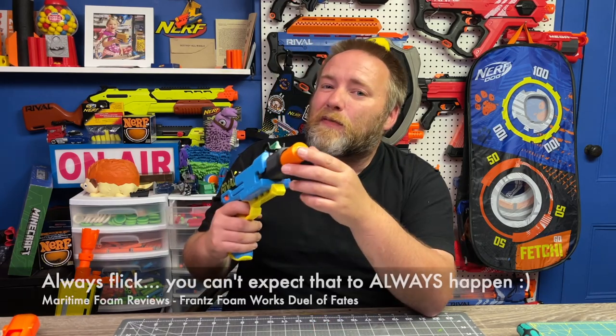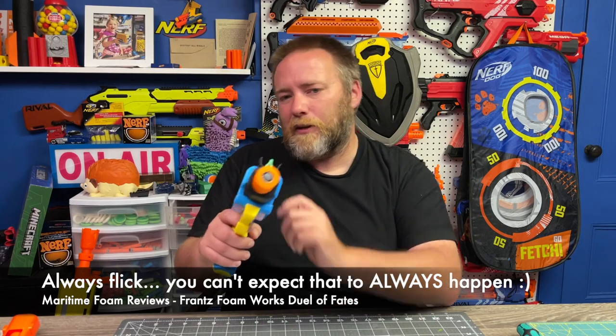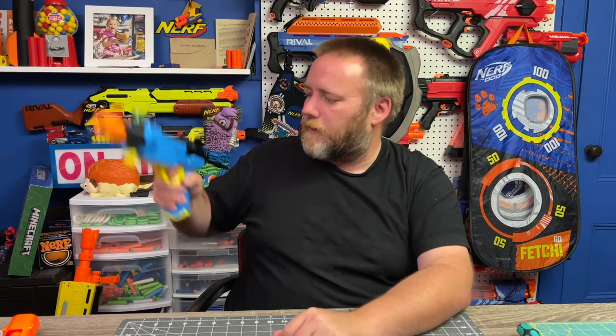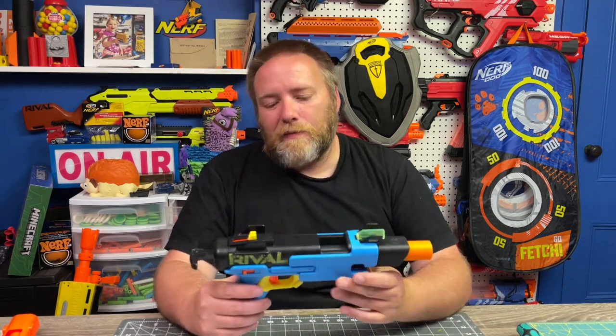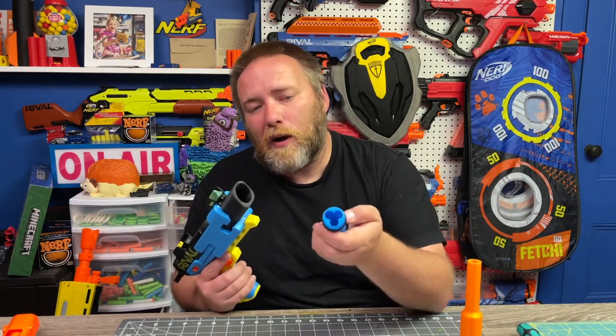You give it a flick down and it seats the next dart in the brass, so when you prime and fire it will fire the next one. I found with this that after the first shot it worked better to prime and then flick down — if I flicked down first, priming would actually vacuum the dart back out of the brass. The first couple basically seat themselves without a flick. We prime, pull, flick — five for five.